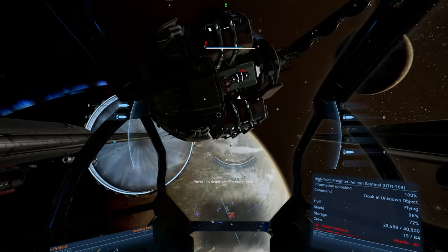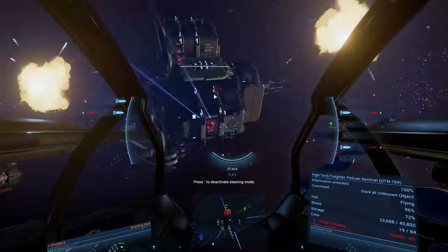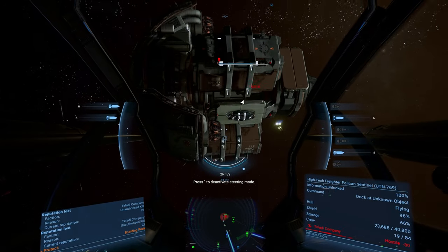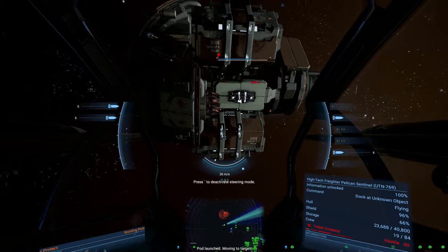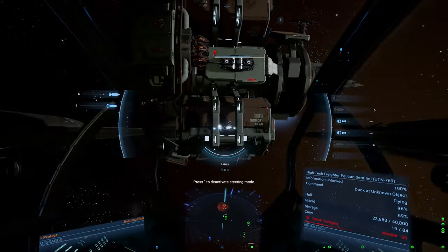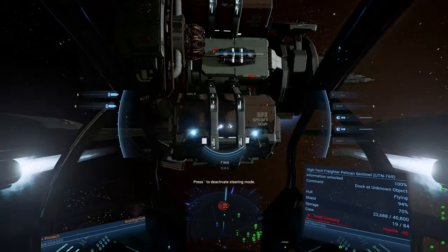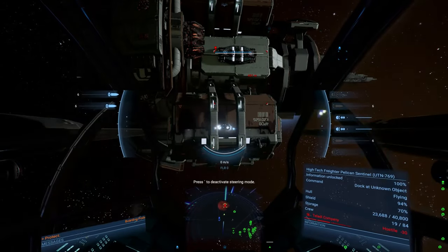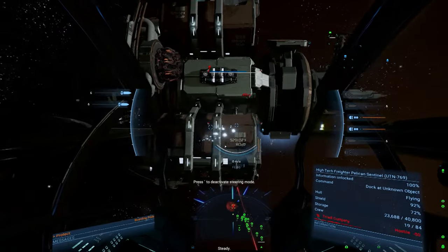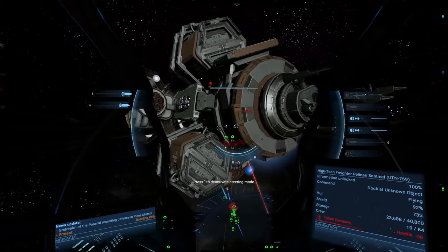There should be one more turret right around here — and that's the last of the turrets. And there go the boarding pods. I'm going to put more damage on the hull as they won't start the breach until it's at 90%. If any turrets are still operational, this is where they might shoot down some of the pods.